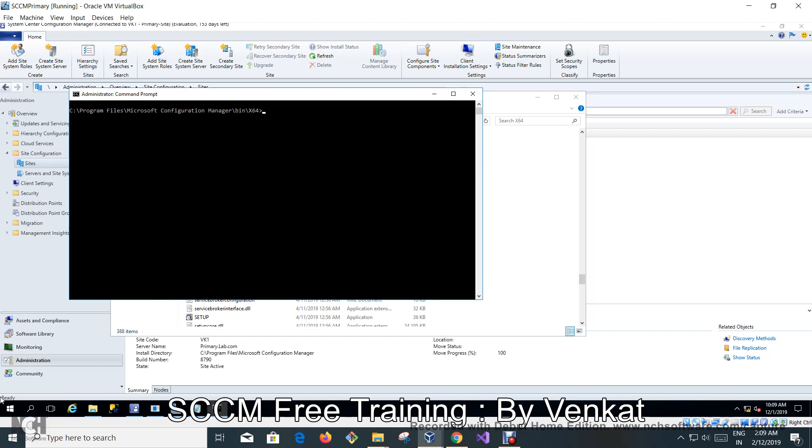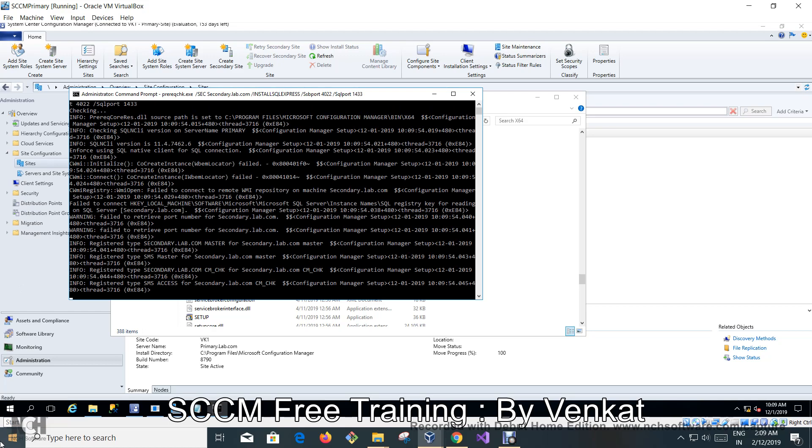Now you need to run the prerequisite check — it's as simple as that. Here is the command you need to run. This indicates it's your secondary site server, this is your server name, and this is your FQDN — fully qualified domain name — which is secondary.lab.com. It checks whether the ports 4022 and 1433 are all enabled. Click Enter and it will give you the result.